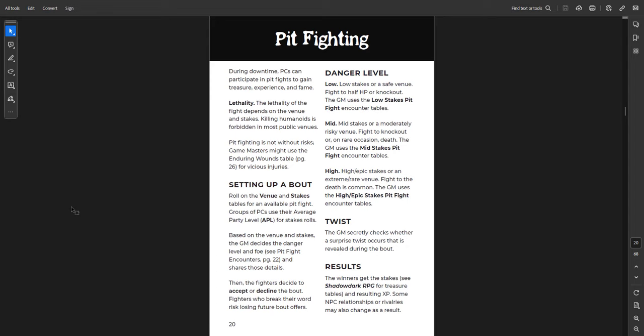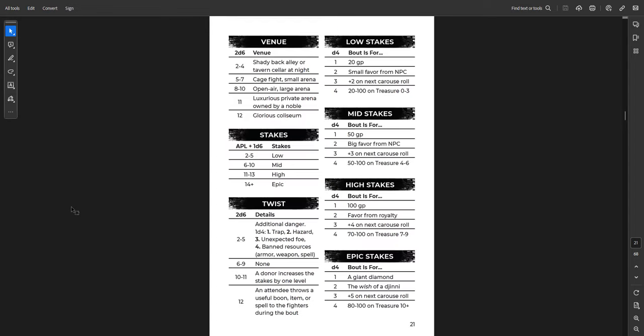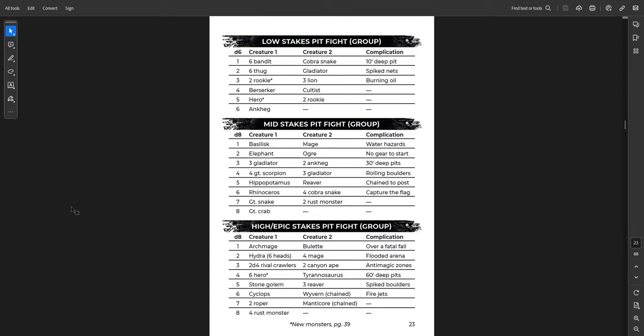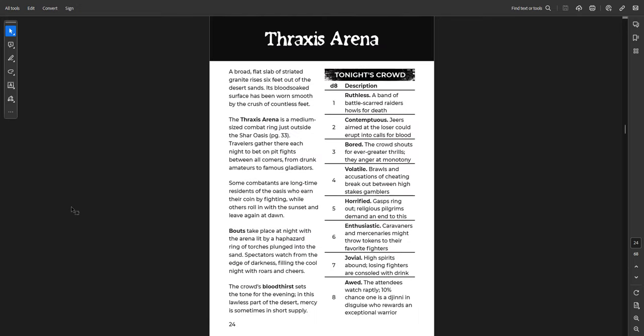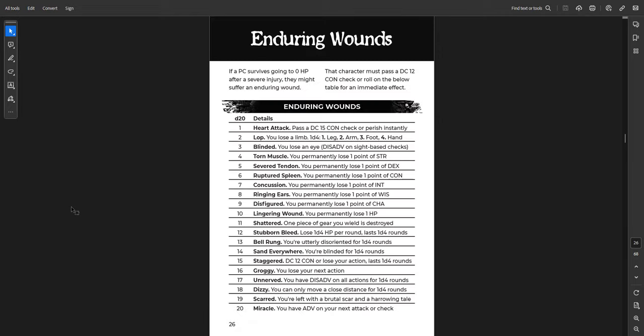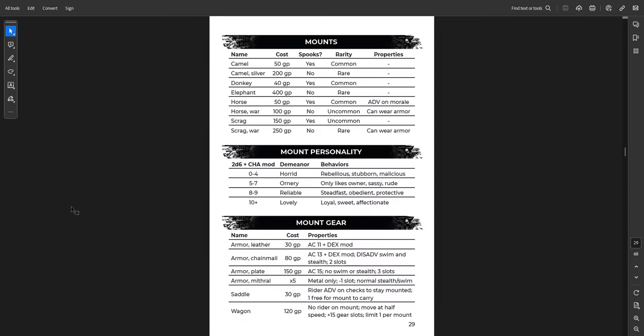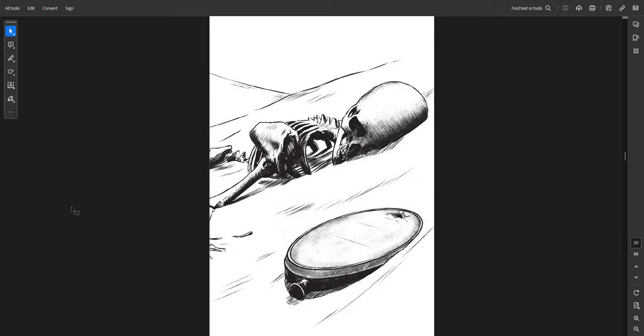New gameplay options for pit fighting — how to set up a pit fight, the rules, the venue, low/mid/high stakes, the twist, epic stakes, what you can get, and whether it's a solo or team fight. Then a particular arena — the Thraxis Arena in the Shara Oasis, with tonight's crowd. Then what it means to endure wounds: a way of adding another kind of injury instead of just going to zero, with some more permanent or longer-term effects on your character. Also poisons, and mounts with what they can do — camels, donkeys, elephants, horses, scrags — and mount personality and gear costs.